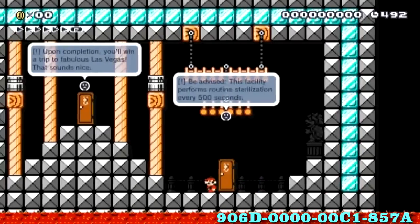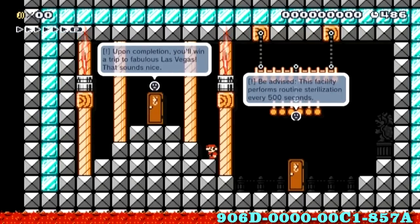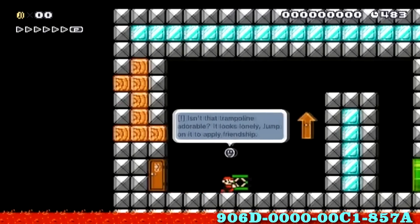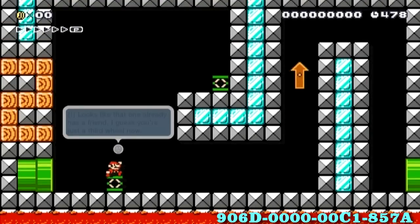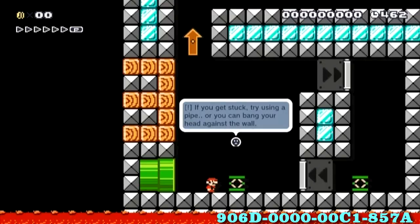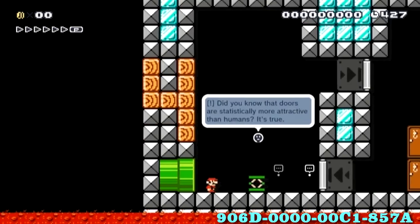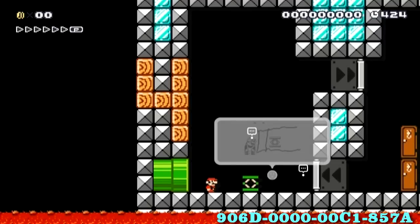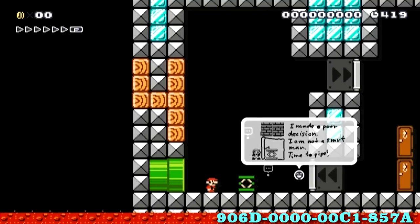To be advised: this facility performs routine sterilization every 500 seconds. Upon completion, you were in the fabulous trip to Las Vegas — that sounds nice. Isn't that trampoline adorable? Jump on it to apply friendship. I've gotta do this again. Looks like that one already has a friend — I guess you're just a third wheel now. If you get stuck, try using a pipe, or you can bang your head against the wall. Did you know the doors are statistically more attractive than humans? It's true. I made a poor decision. I'm not a smart man. Time to pipe.